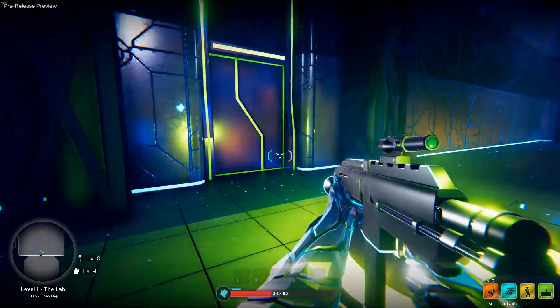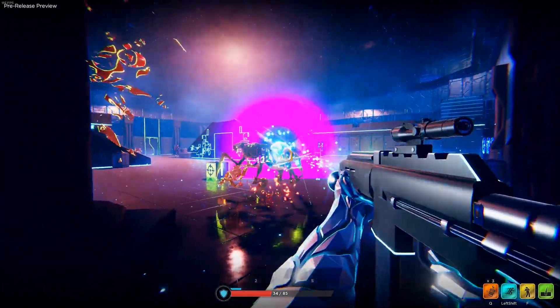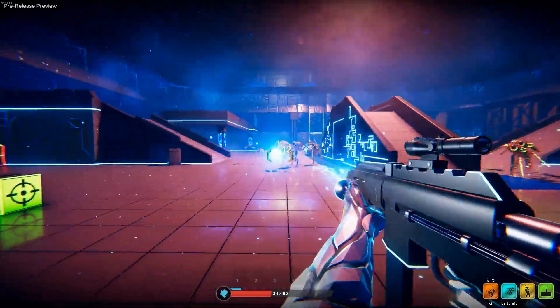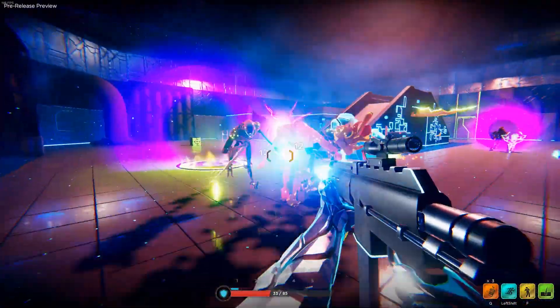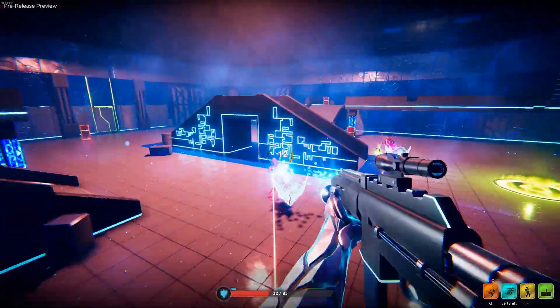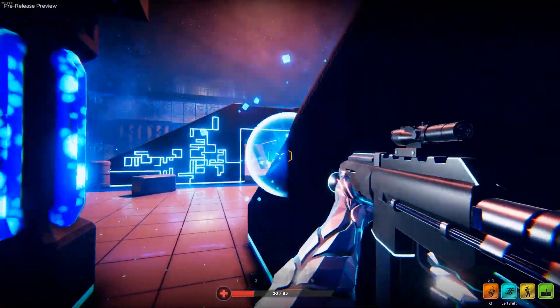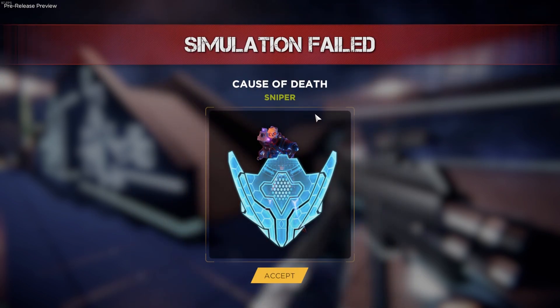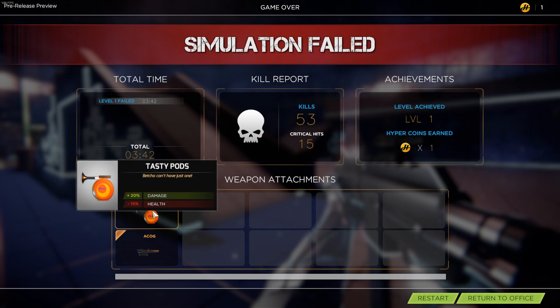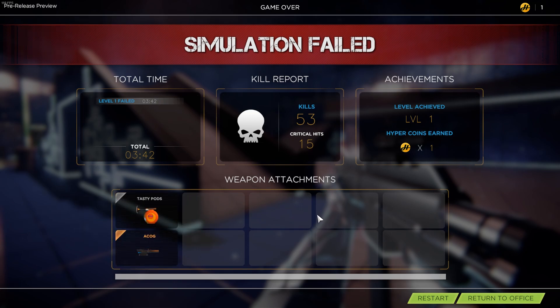I'd love to get to the first boss. I don't have a feeling we'll beat it because we're not in very good shape, but I'd love to get there. I've got a hyper coin. I only shot that twice, don't think I hit either of them. Cause of death: sniper. We'll get better at this game as we go along.